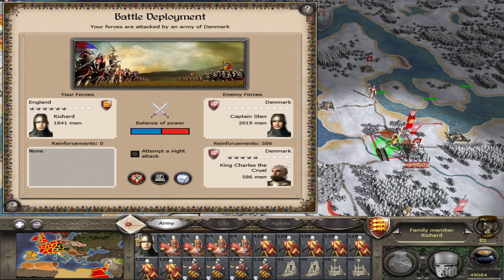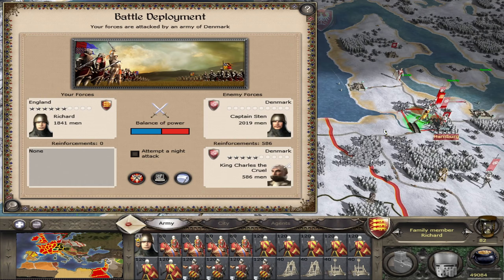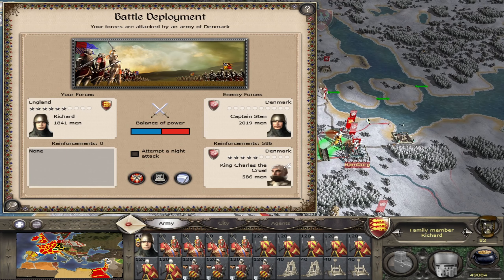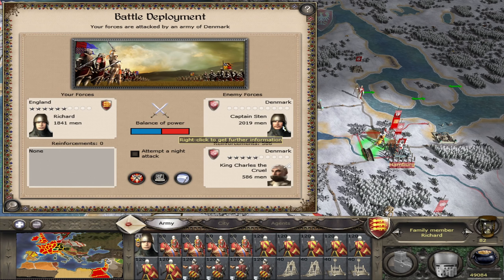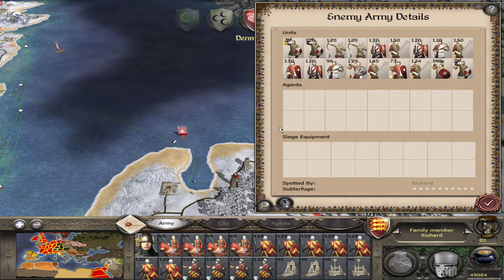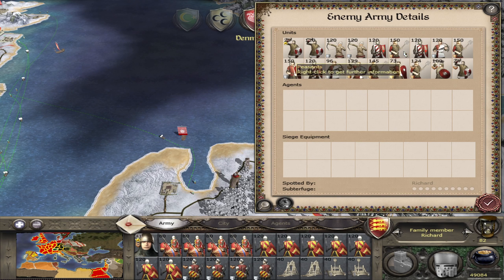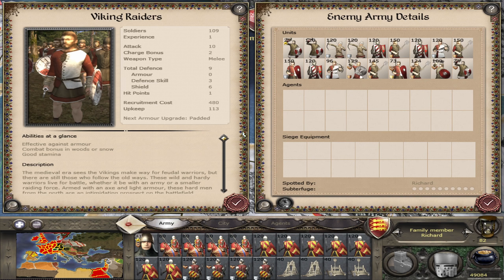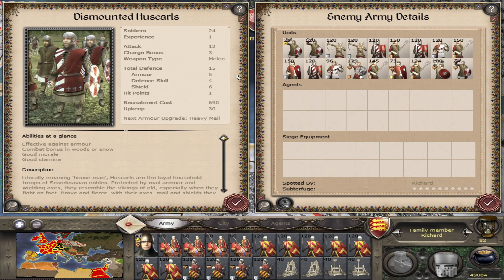Okay guys welcome back. So we have a bit of an interesting one - it's been a couple of turns. Basically Richard's army - we landed his army right over here and he was heading towards Hamburg, reached it and started putting it under siege. But it looks like there was an army of the Danes nearby and they've now chosen to attack and not allow the siege to continue. They have a pretty sizable number of troops, and we've got plenty of dismounted feudal knights.